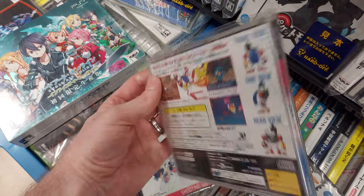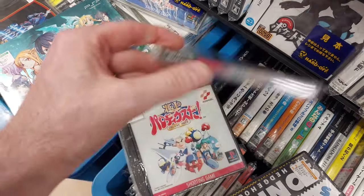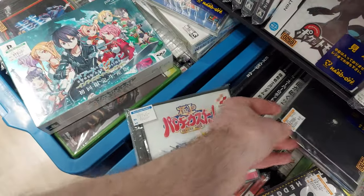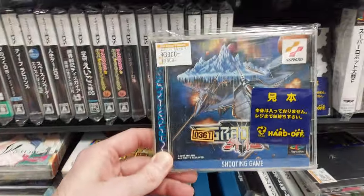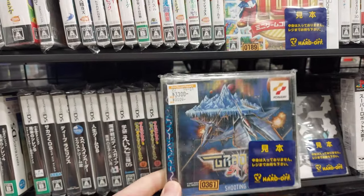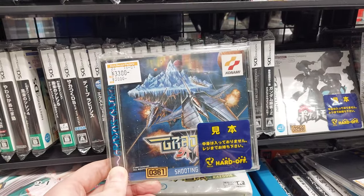What's this here? This is for the Saturn — Steam Gear Mash. It's one I've never played before, about 2,700 yen, but doesn't have the manual — just the box and jewel case. Also got Gradius Gaiden for 3,300 yen. Looks pretty cool. I just bought Gradius 3 and 4 for the PlayStation 2 which is really a lot of fun. I haven't played it much yet but it's really good so far. Never come across Gradius Gaiden before.